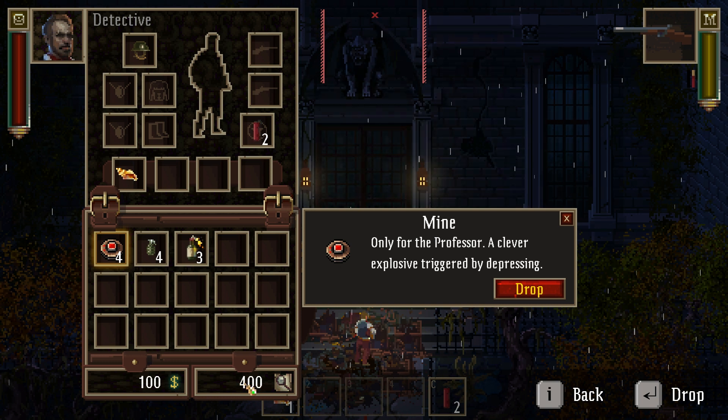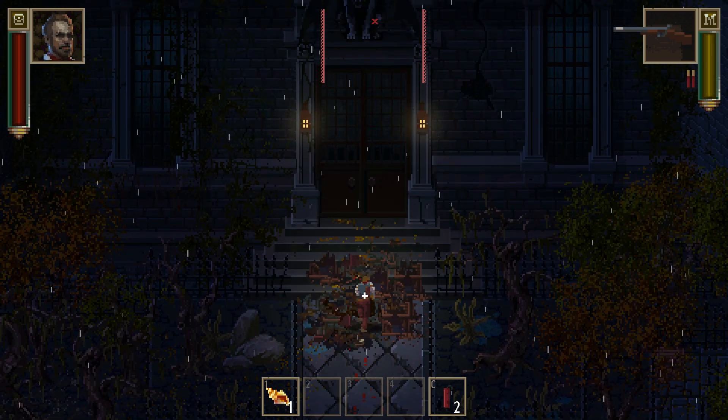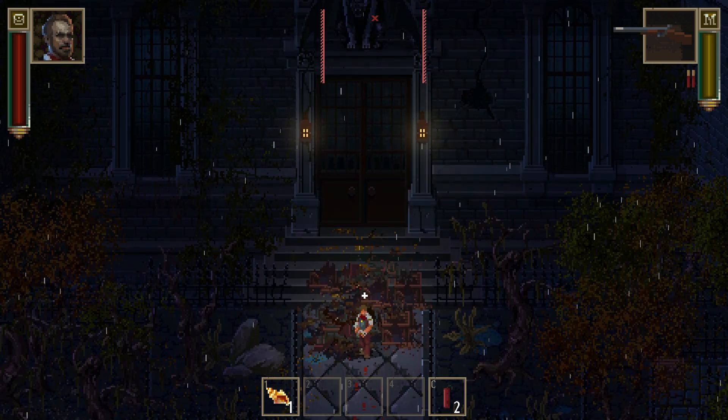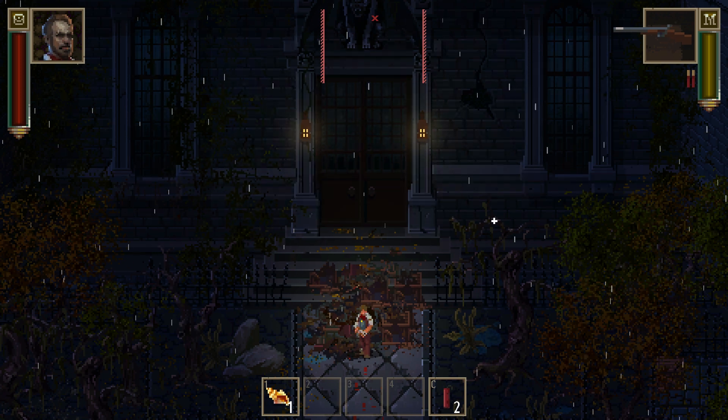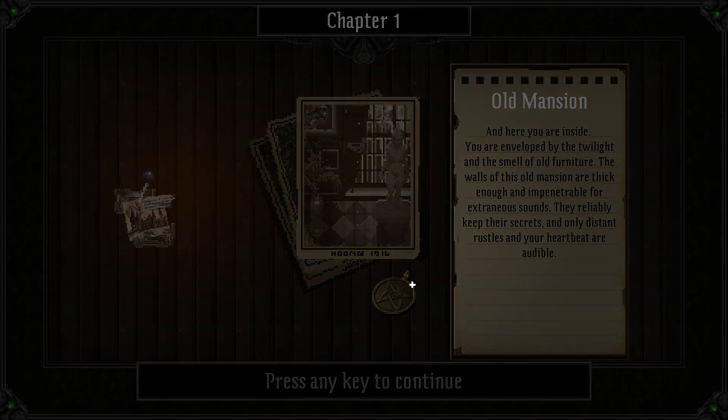Before we go in, we have about 400 info points — I'm not sure what that's for — and $100 cash. You get more cash and more info as you go, but I'm not sure what you can spend either of them on. Right now all I have is a double-barreled shotgun, but from the screens it looks like you can get other weapons inside. You are enveloped by the twilight and smell of old furniture. The walls of this old mansion are thick and impenetrable, reliably keeping their secrets.